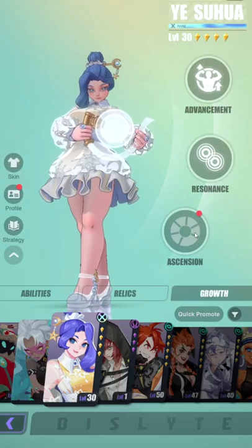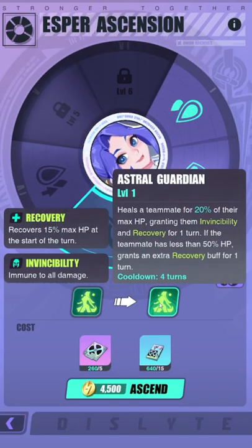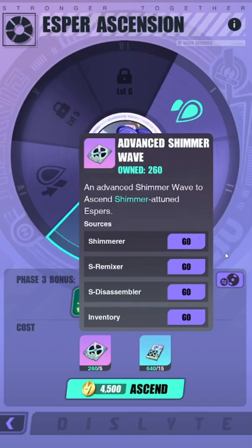Get even more bonus stats through ascensions. The third ascension always increases one of your skills on each esper. Farm ascension materials in the Sonic Miracle Trials.